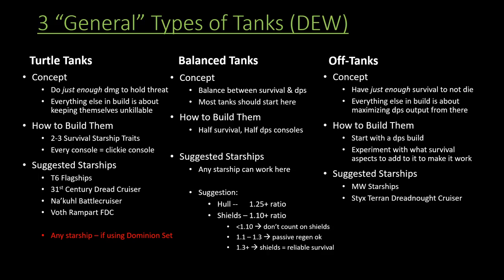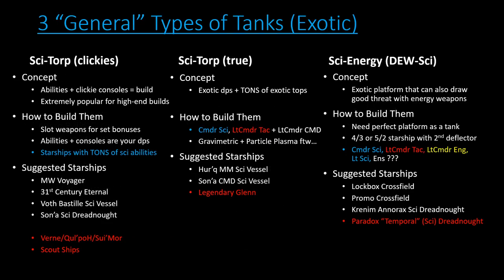For tanks overall, if you want a decent feel and don't know what you're doing, I recommend at least a hull ratio of 1.25 and at least a shield ratio of 1.1. When it comes to shields: if it's less than 1.1, don't bother with shields for survival at all — just focus entirely on hull tanking. Between 1.1 and 1.3 shield ratio you can invest in some extra passive regeneration. It's only above 1.3 shield ratio that shields can definitely support your survival just fine.